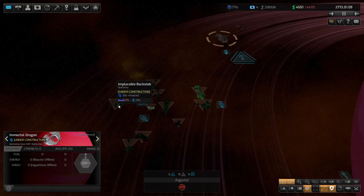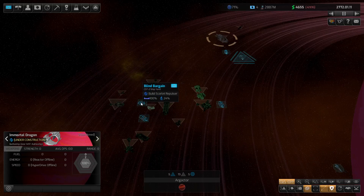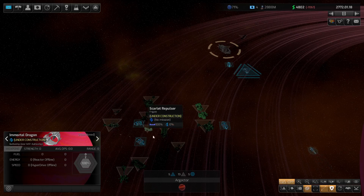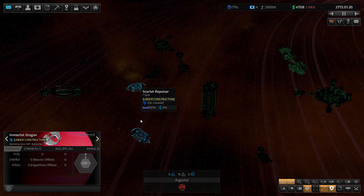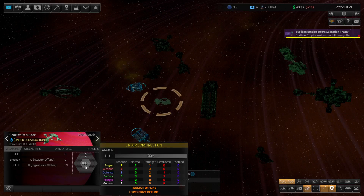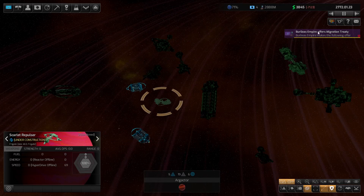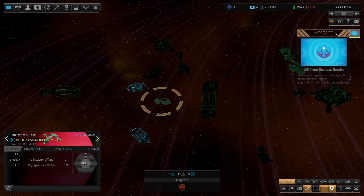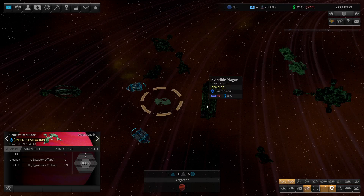We're building another battleship there. The Scalar Repulsor — which one is that? That one there, just a frigate. This is probably what we should be really looking at, because these we can get up and running fairly quickly. We'll accept that treaty — with our brethren.